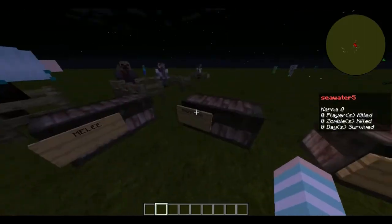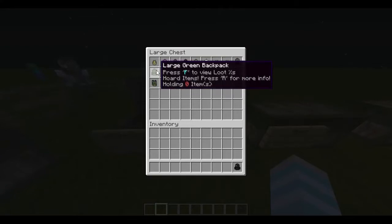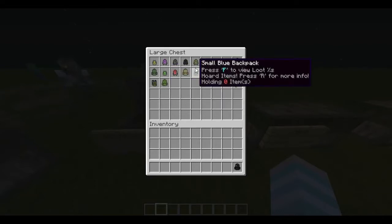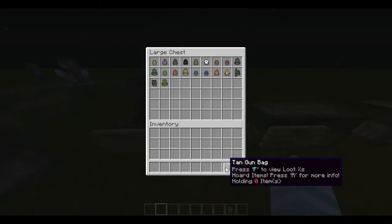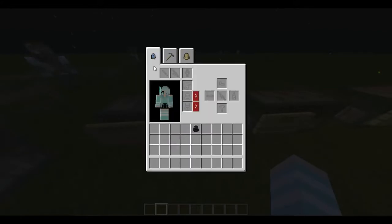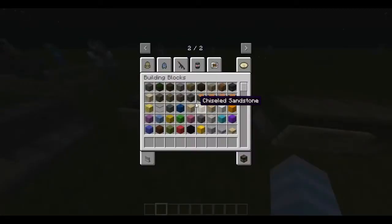Next we have backpacks. There are backpacks in this game. The large backpack holds 30 items, small backpacks hold 9, medium backpacks hold 18, and gun bags can hold guns. All backpacks can hold guns except for two of them. There's also the special ammo bag, which is the worst bag because it only has 9 slots.